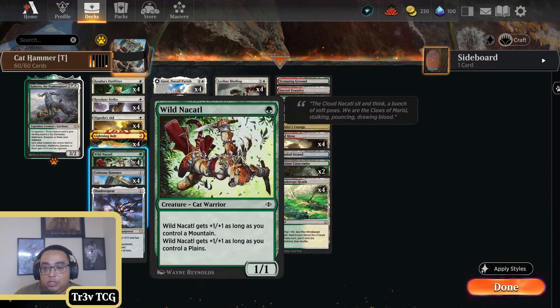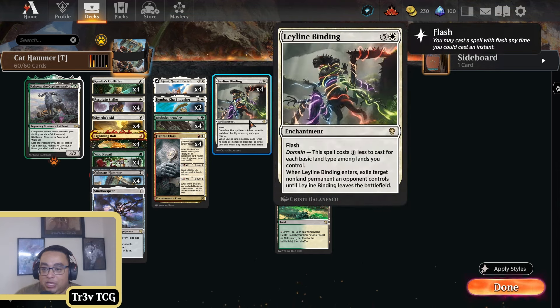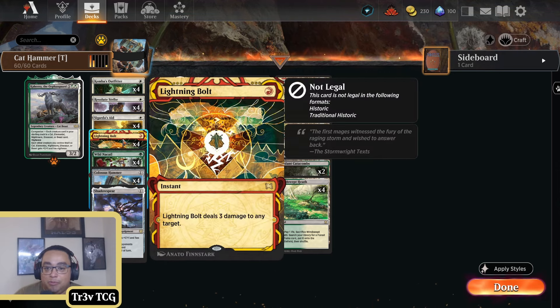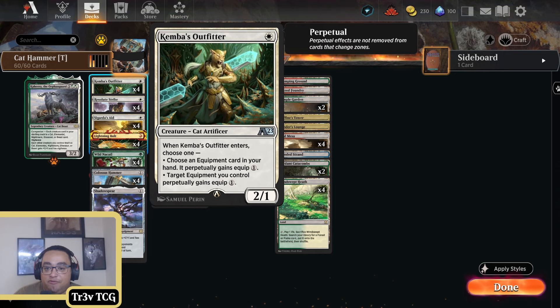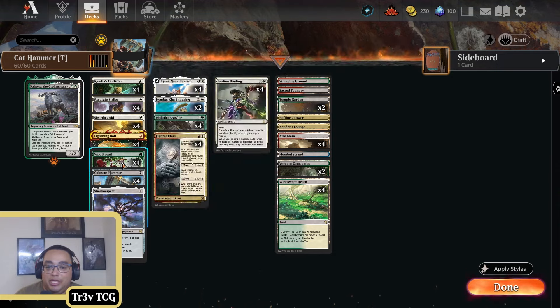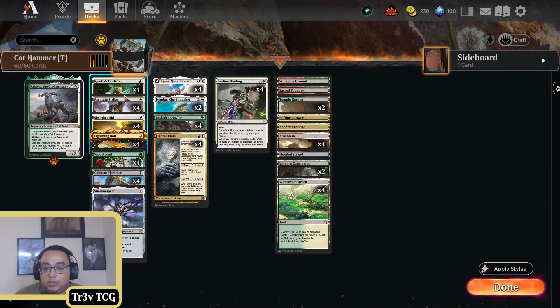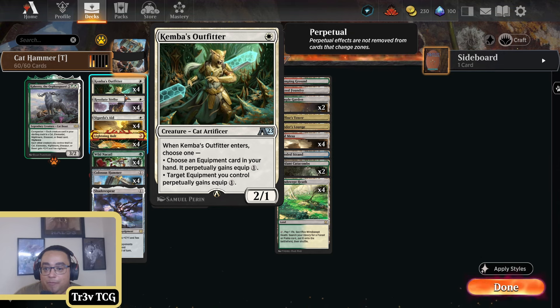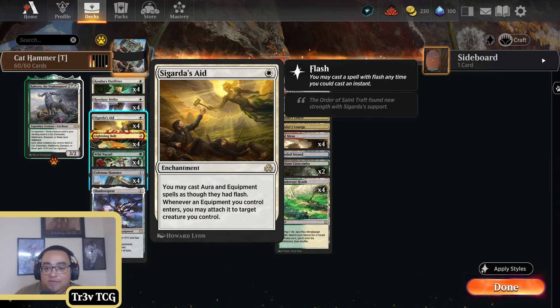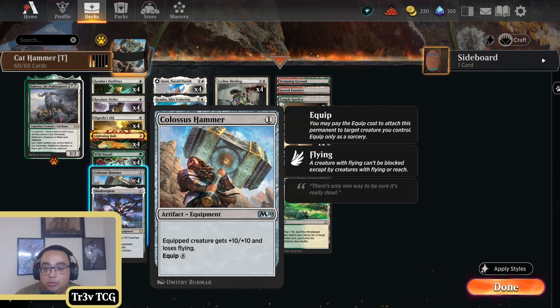We've got our domain zoo plan with Wanda Cattles, we've got a Shrubber Brawler, Leyline Binding for really efficient removal, backing that up with Lightning Bolts, and then Kemba's Outfitter making our equipment cheaper. Resolute Strike gives a creature plus two plus two, and if it's a warrior you can attach equipment to it. It's a bit clunky, but Wanda Cattles and Shrubber Brawler both happen to be Cat Warriors. Sigarda's Aid obviously gives you the ability to instantly equip and cast with Flash, which is super important.